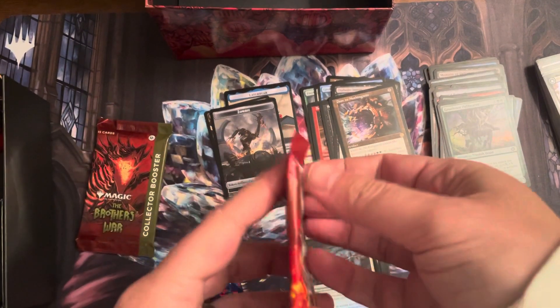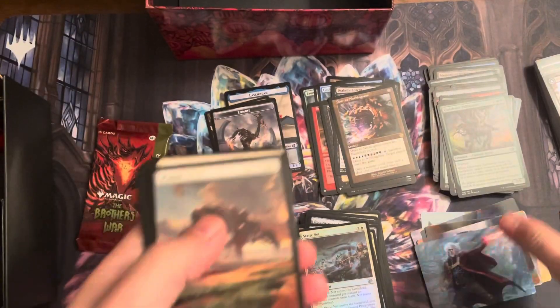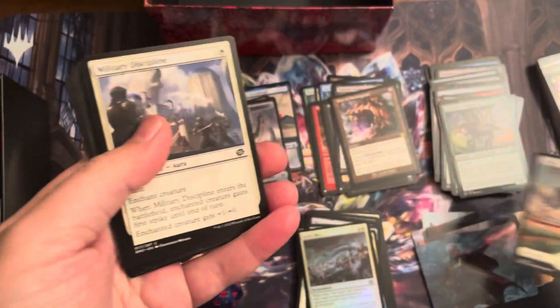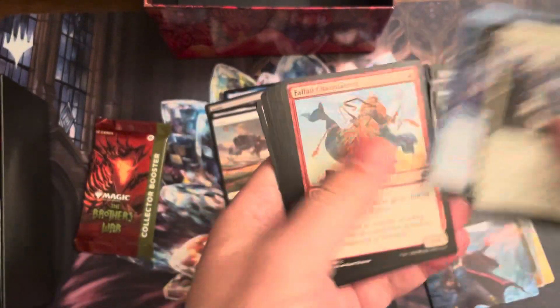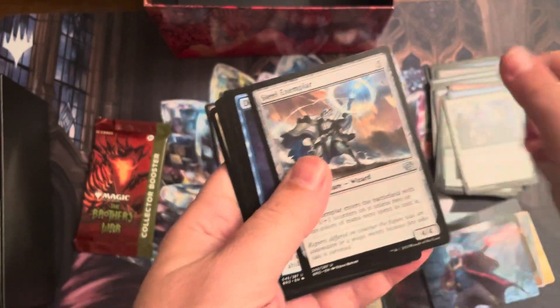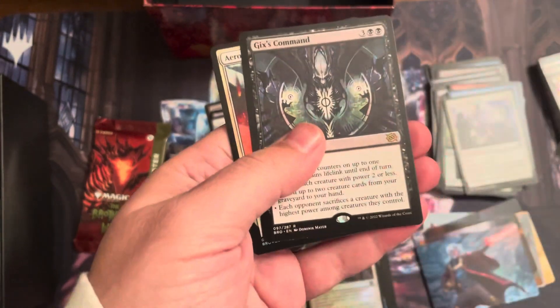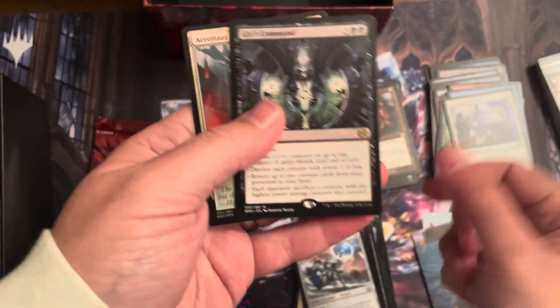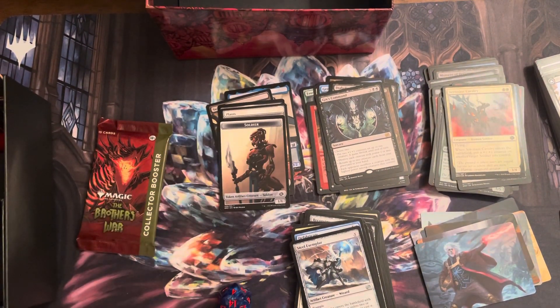Two packs left — let's do this. One more pack and then the collector pack. Oh yeah — Urza, Lord Protector. Full art plains — we can put that with the tokens. Three commons, six uncommons. Gix's Command is our rare. And Aeronaut Cavalry is our foil. Another token there.